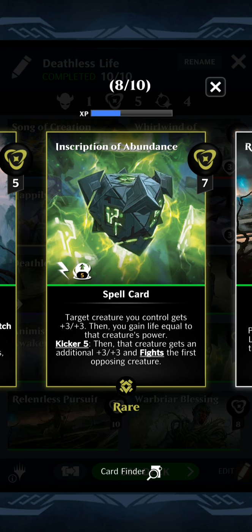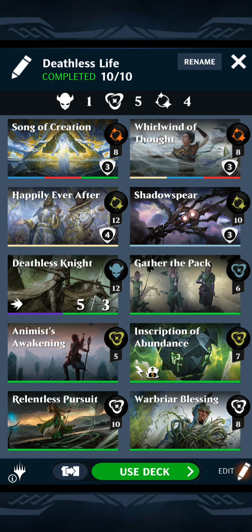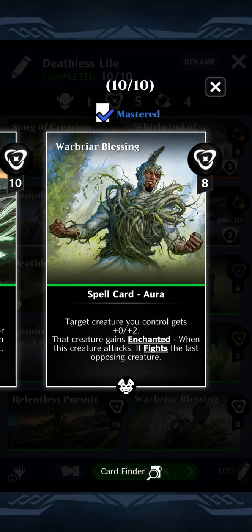You can kick it to fight the first opposing creature, which is really good because we don't have a lot of removal. We also have Warbriar Blessing — if you haven't really been using this card, it is an amazing common, especially in a deck like this where you can just keep bringing your creatures back. In the Vengevine deck too, it's fine to be fighting your opponent's creatures left and right.